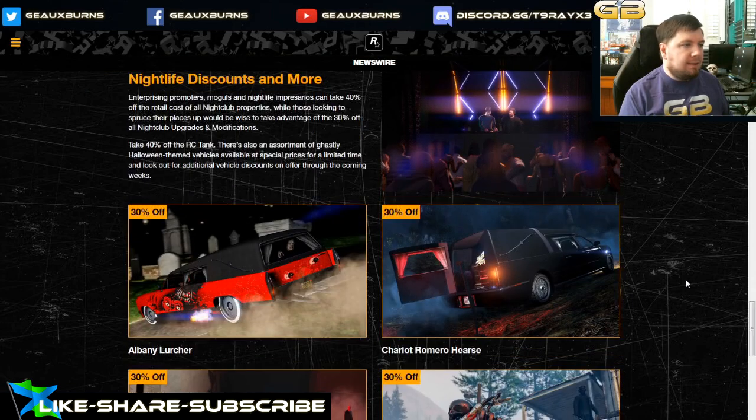There are some nightlife discounts going on: 40% off the retail cost of all nightclub properties, 30% off all nightclub upgrades and modifications, and 40% off the RC tank. If you don't have the RC tank already and you've been jealous seeing others with it — deep discount, 40% off the RC tank this week.